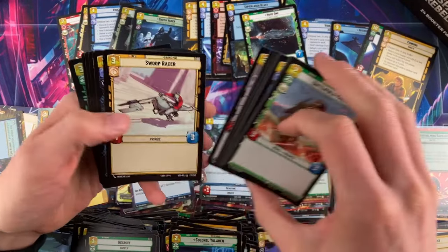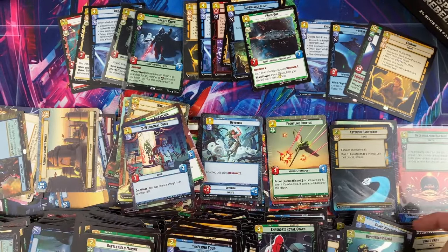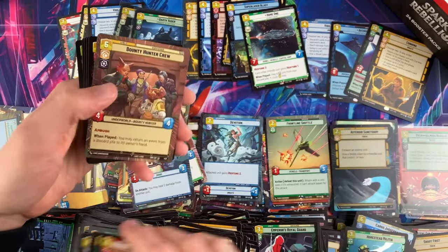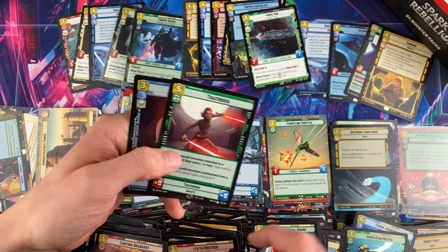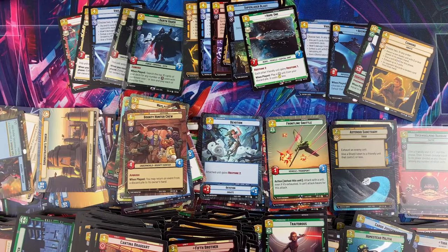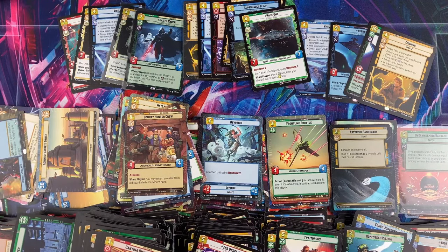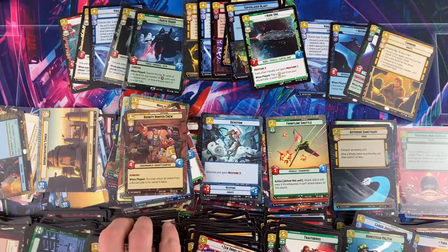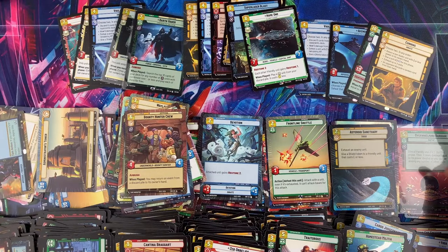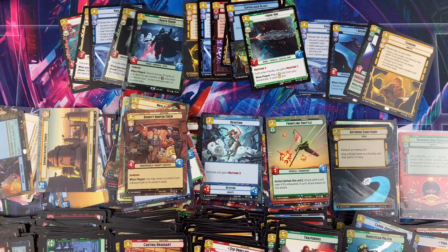Two more packs in box four — we already hit our three normal legendaries and one hyperspace Vigilance. The first box really was the only box of real power we've had. The next three have been pretty average. Yoda ends up here at the end of box four. Not amazing, not bad. The more boxes you open, the better spread of cards you get and the less likely you get hammered.